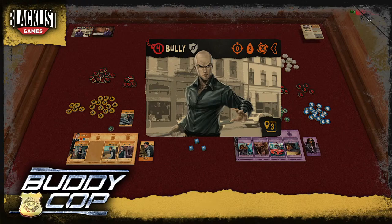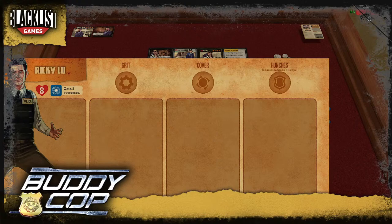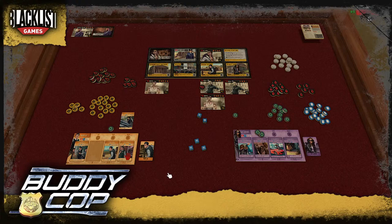The Bully has a gray shield — that means he's a defender or guardian, so you have to defeat him before targeting anyone else in his space. I rolled one success and a crit. Ricky's crit gains two successes, so I actually have three successes — three progress — and the Bully is taken down.